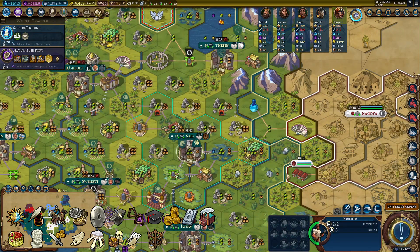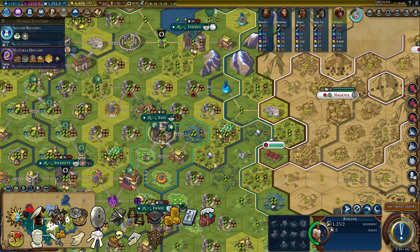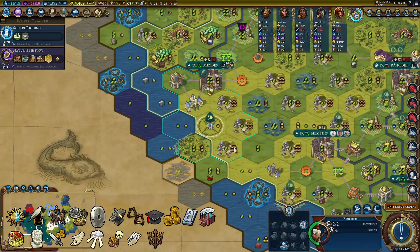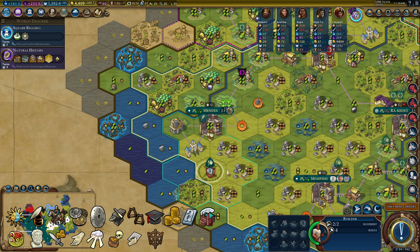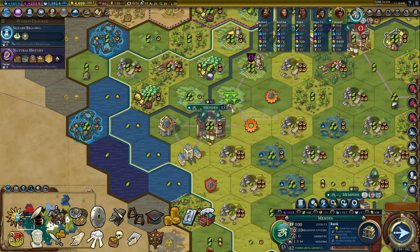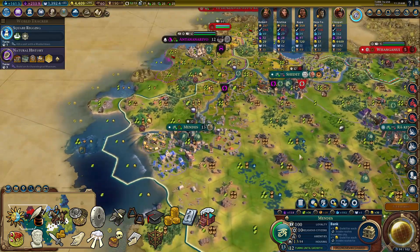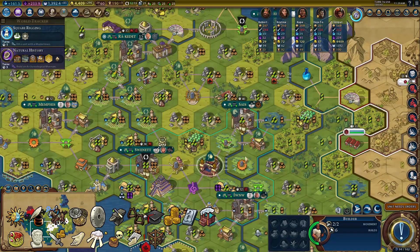Feel free to rush Industrialization if you are in a strong position. It should be easy for you to build Industrial Zones with good adjacency bonuses. Since we should have really tall cities, it is easy for us to achieve any type of victory. We can generate not only a significant amount of gold to help our allies, but we can also build a huge army or even achieve a cultural victory by making a lot of projects.